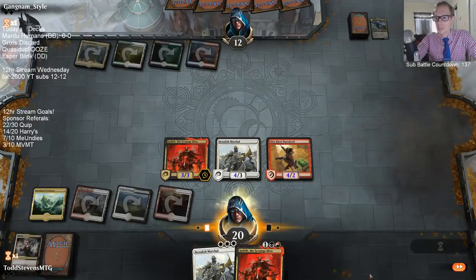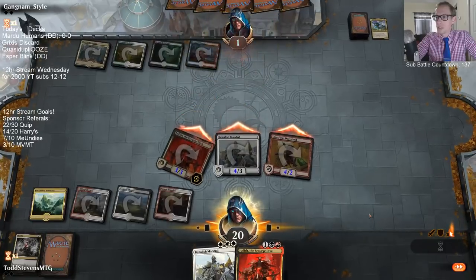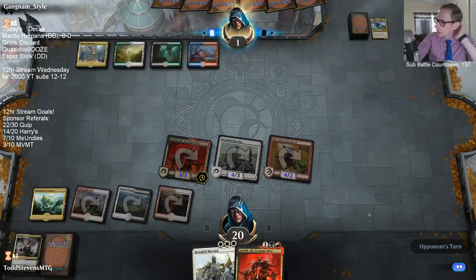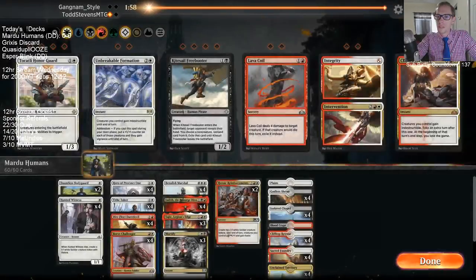We had a great draw step — we had nine black sources in the whole deck and we drew one. Now our opponent is just dead. I don't really know what they could have to survive here. Otherwise we were going to be playing Benalish Marshal and attacking with everything, which still basically would have been lethal.